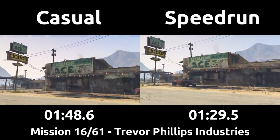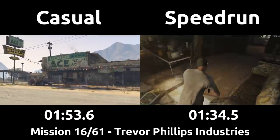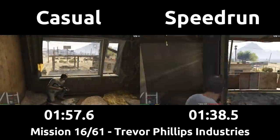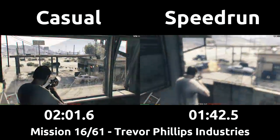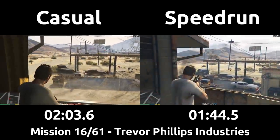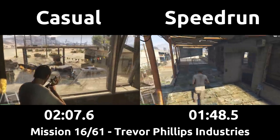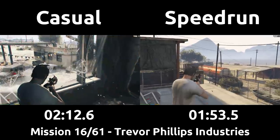Before beginning the shootout, the speedrunner is going to preemptively run outside so they can move to the other side of the building later on. The speedrunner will be nabbing headshots and shooting the gas tank of the car to kill everyone as fast as possible, while the casual picks people off one by one, though they are smart enough to locate the ever conveniently placed red barrel to cause an explosion. The goal for the speedrun in this shootout is to spawn the next wave of enemies as fast as possible, so some groups of bad guys are killed before others.